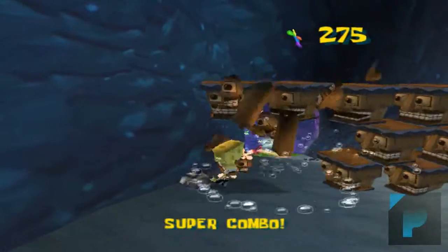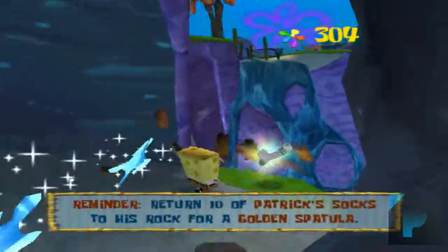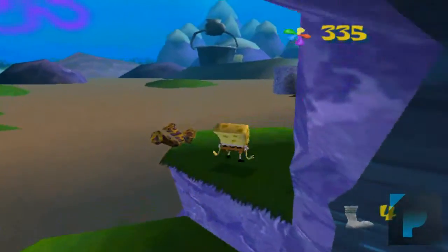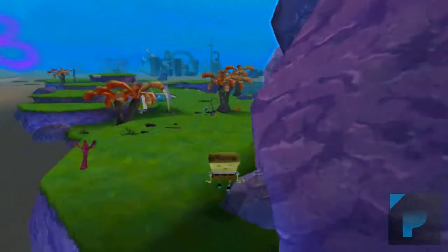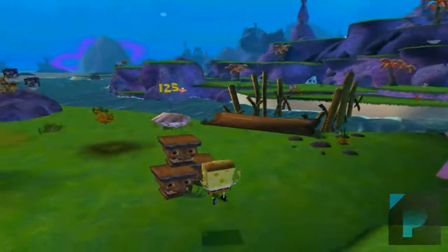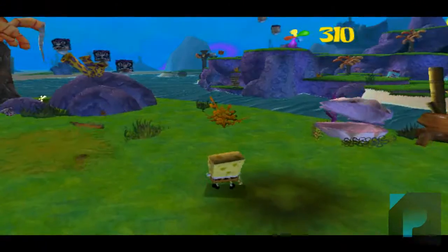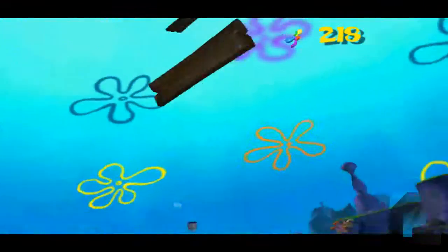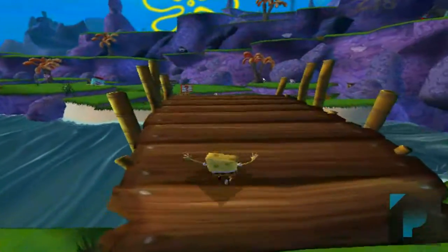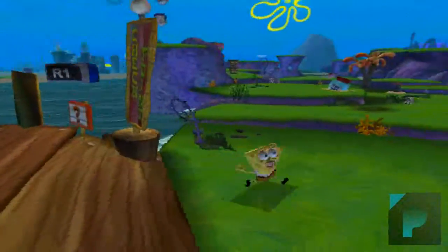I'm basically just going through and getting Patrick's golden socks. I'll make a video probably at the end where I go through and grab all the ones I haven't grabbed, or look at all the locations. The first thing you'll encounter that's kind of annoying is that you have to pay for areas with shiny objects. It's a checkpoint, and it saves your progress there.